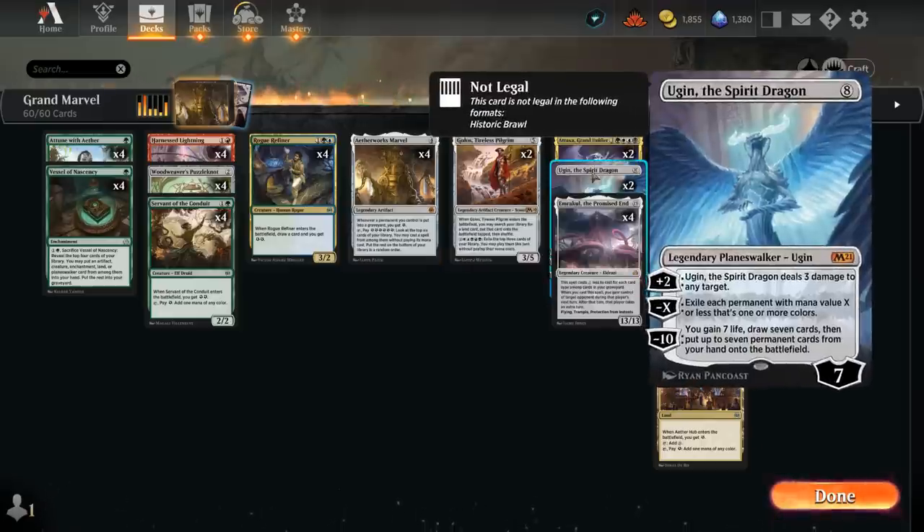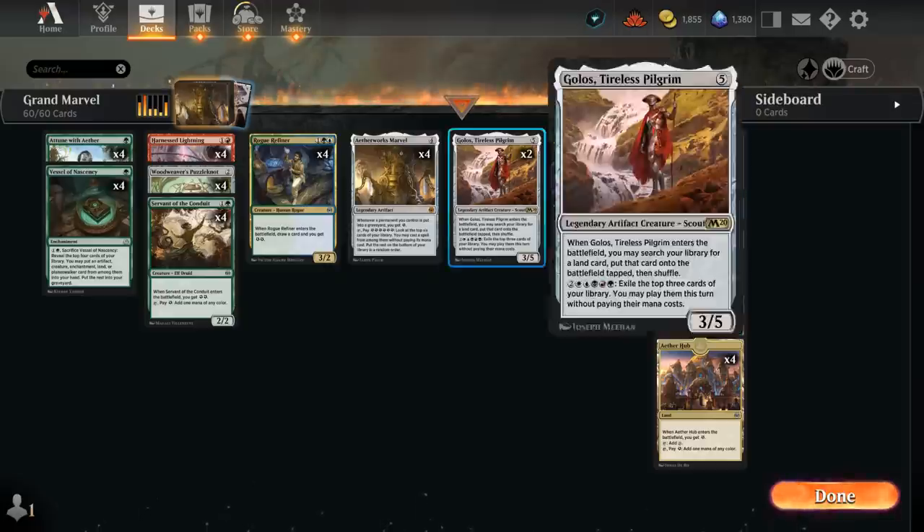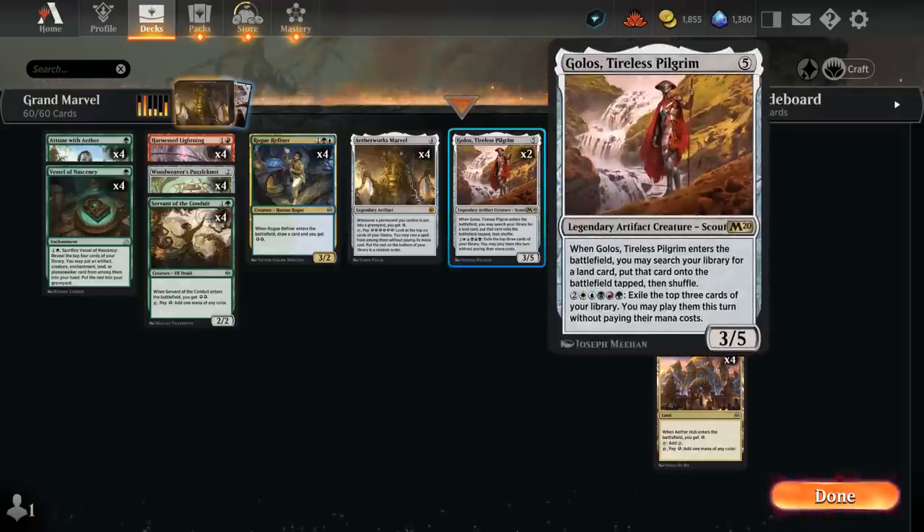We also have two copies of Ugin as the one planeswalker in the deck. The minus-X ability can potentially clean up the board, the plus-two repeatedly deals three damage, and we can set up a minus-ten ultimate. Two copies of Golos can be a decent hit off Marvel and can bridge the gap to hard-casting expensive spells, as it finds any land when it enters the battlefield.